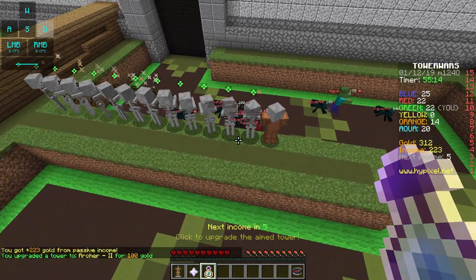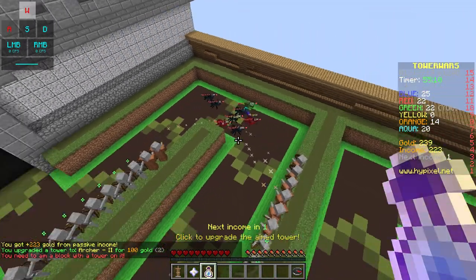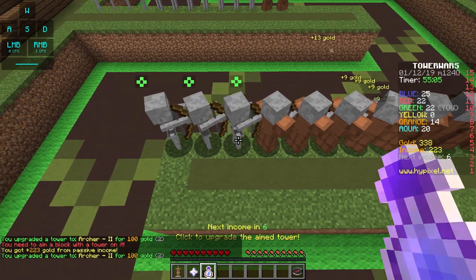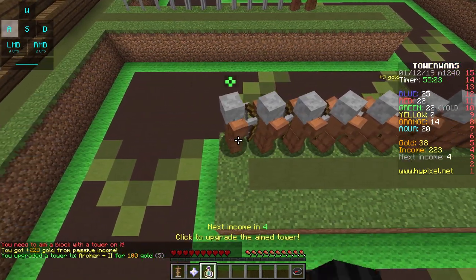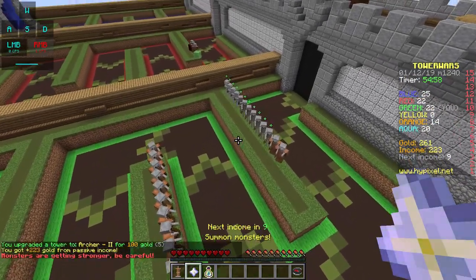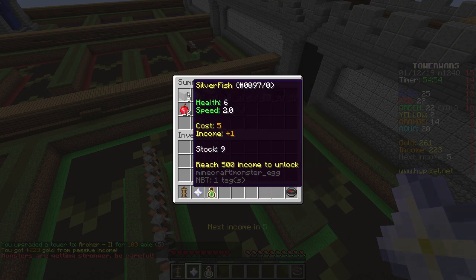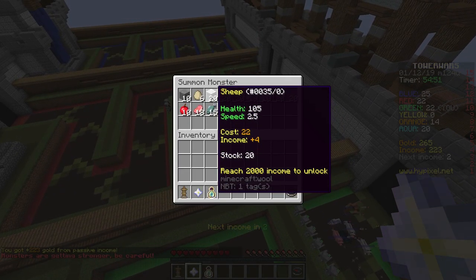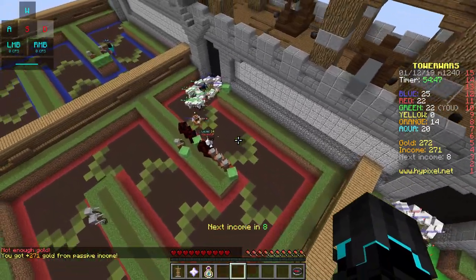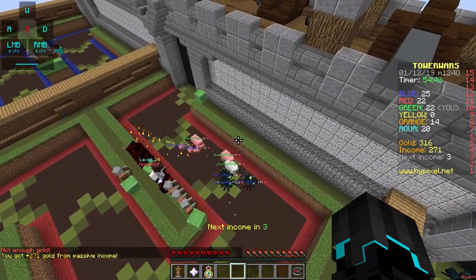Let's upgrade that one. We need to aim at a block with a tower on it - it does use my money. I really want to get to 500, so let's send some sheep - they're not too expensive and they're pretty good. Blue is attacking as well, so hopefully we'll get through with the sheep. Probably not - those are getting really really close.